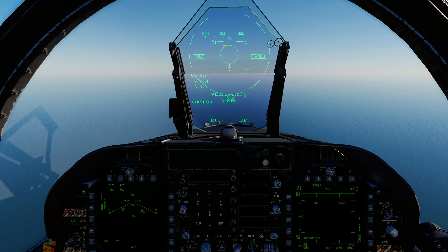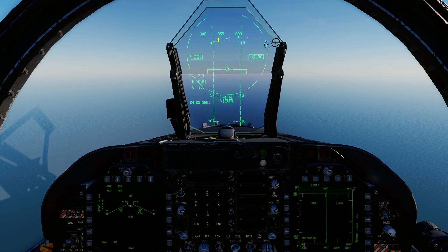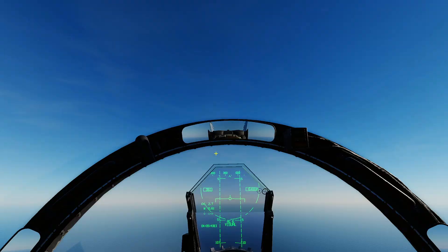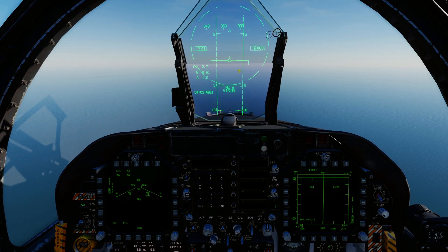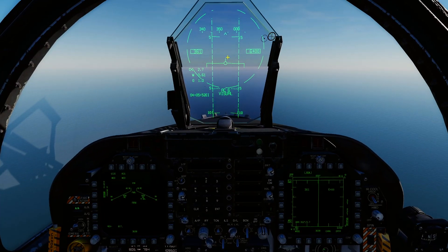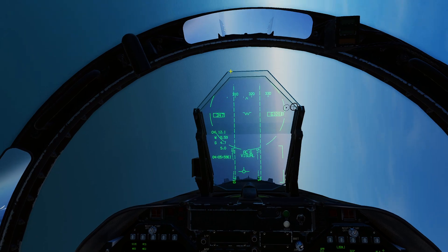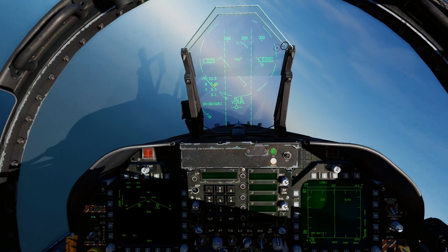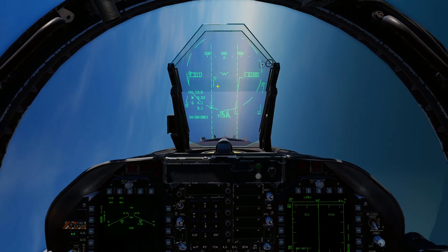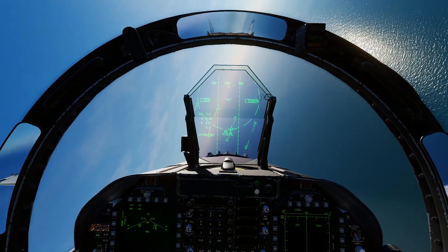From Boresight - so you select Boresight first with Sensor Select Forward, then press Sensor Select Aft and it will put you into Vertical Scan mode. You've got to get the aircraft between these two bars, but it's scanning above and below the aircraft. This mode is handy when you've lost tally - you've lost them and don't know where they are. Switch to Vertical Scan, maneuver your aircraft, and hopefully as you're flying around they fly through and your radar picks them up.